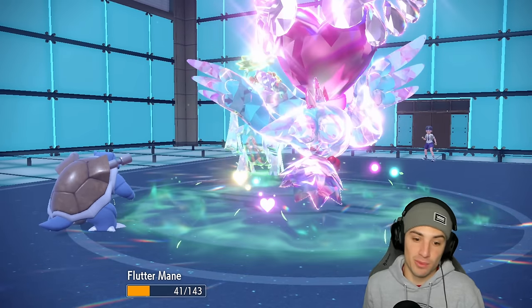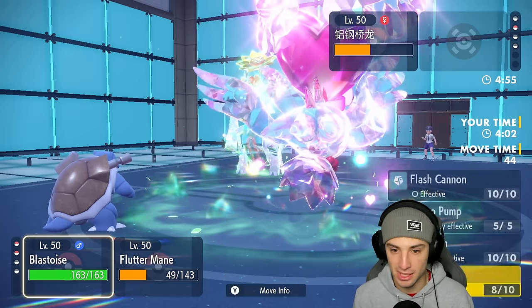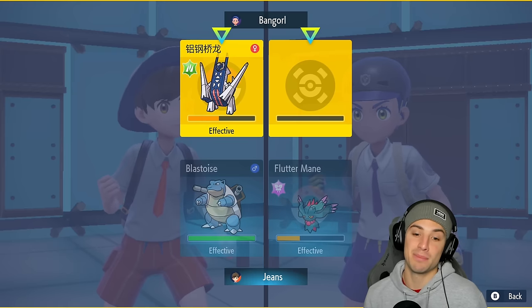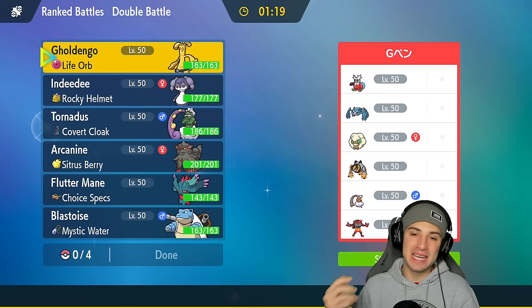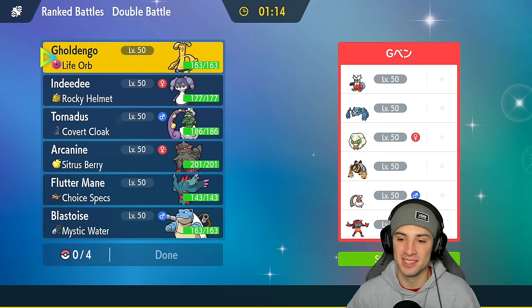We're just going to Fake Out Rillaboom — make sure it can't go for Grassy Glide — then Dazzling Gleam across the board. We're hoping Rillaboom doesn't have Protect — and it doesn't! Cool, the Fake Out coming out, he's flinching, no Grassy Glides allowed. Dazzling Gleam finishes off Rillaboom and does a nice chunk of damage on Arch Ludon. Now the problem is does Flash Cannon KO my Flutter Mane — most likely, right? It doesn't — we win this match!